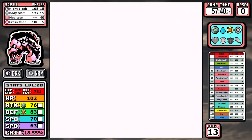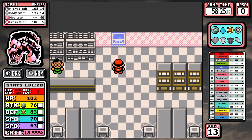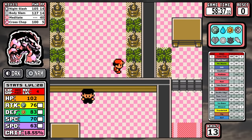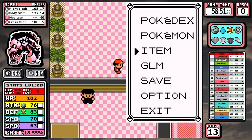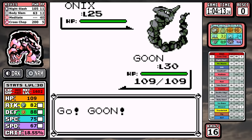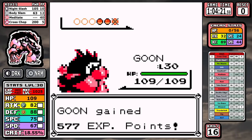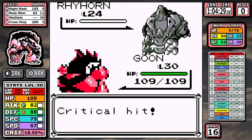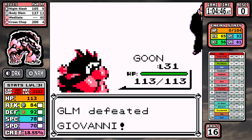We skip ahead to Celadon, where the Rocket Hideout is our first order of business. I pick up just one PP Up because of how much this run relies on Night Slash. I grab the high-money items and then we look at Giovanni — and I mainly want to point out that Cross Chop is just not that great of a move. I loathed lower-accuracy moves, and basically across the board Night Slash does about the equivalent damage. I use it on the Kangaskhan just to get some uses out of it, but I probably should have just stuck with Night Slash.